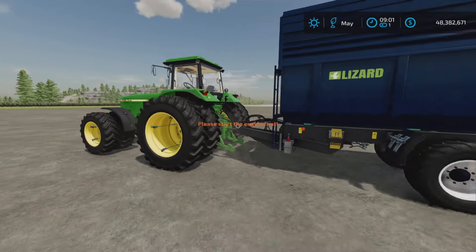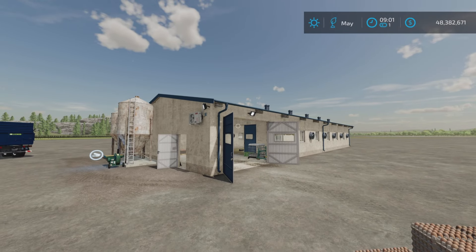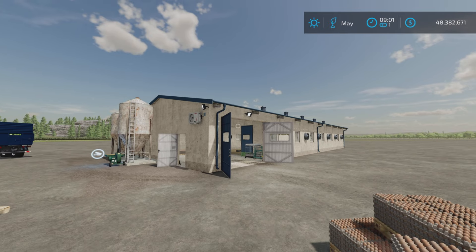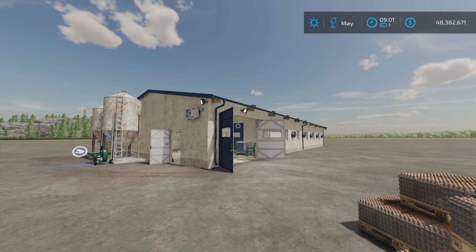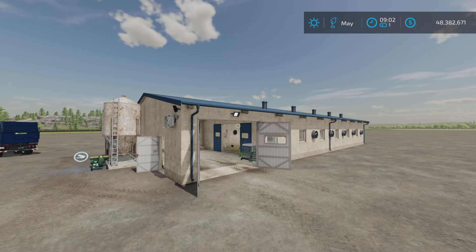There we go - as you can see, a very generous loading spot. And there we go, all full again, ready to go make some more eggs. And there you have it - that's the Chicken Coop 31 by 12 by Pistol on Farming Simulator 22. Thank you all for watching, and remember it's only a game. Till the next one, bye for now.